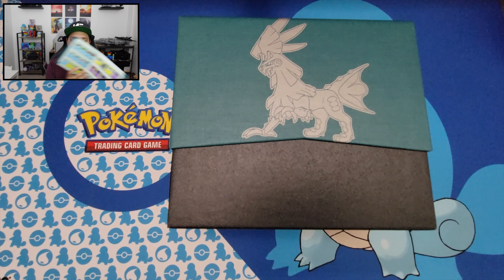Pack four: fire energy, Sneasel, Counter Energy, Gladion, Shelmet, Jangmo-o, Starmie, Houndour, Gastly, reverse holo, Regigigas — and we got a Xerneas! Gorgeous looking card. I love Xerneas, it's an awesome looking Pokemon. I think I may have this one already because it looks super familiar, but that's a sweet looking Pokemon right there. So now we've got a couple of Gengar holos and that Xerneas too.